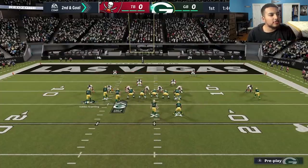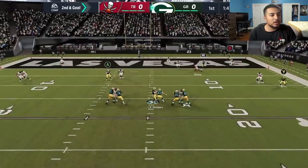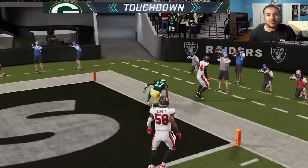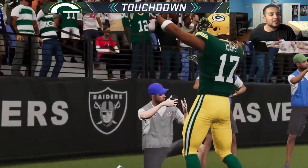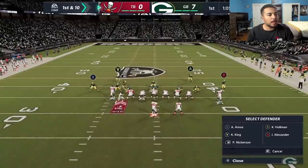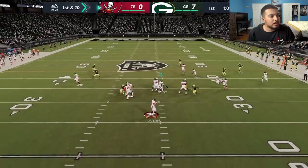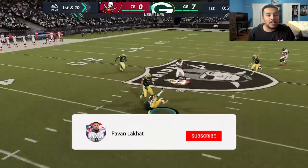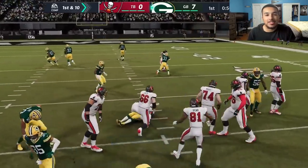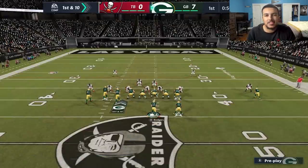Running our favorite play — jet stick with a slant — we wait in the pocket and hit Davante across the middle. That's a red zone throw for a 99 overall receiver. My opponent is back in tight formation, motions Antonio Brown over, and Darnell Savage gets pick number two on the day. If we score a couple more times this game is cooked.